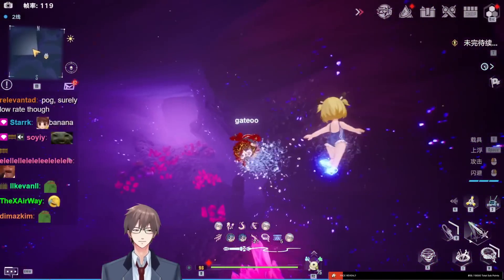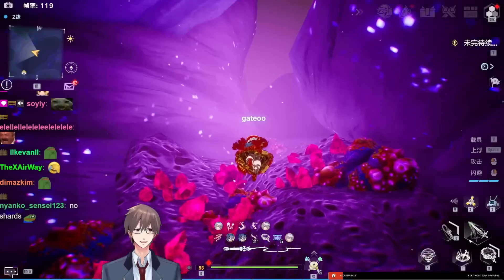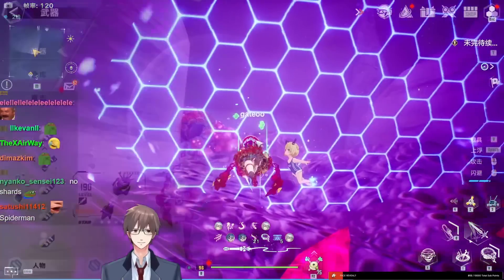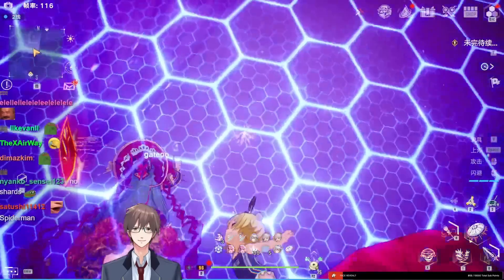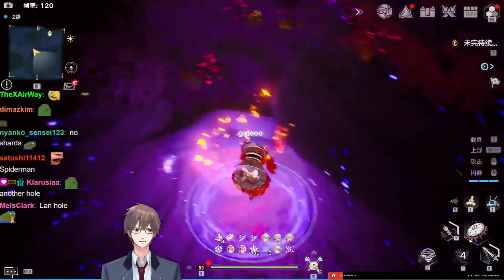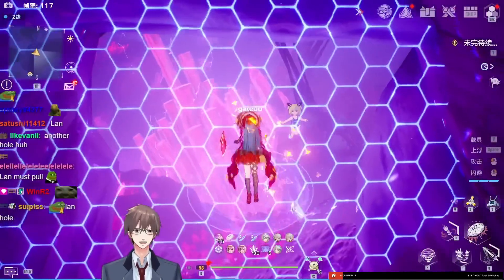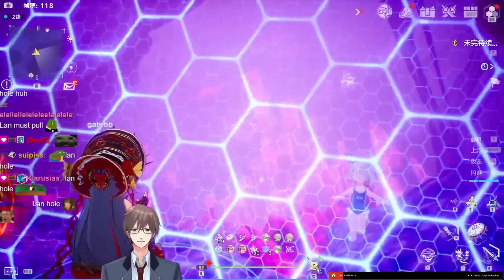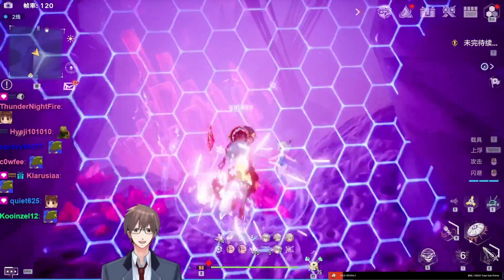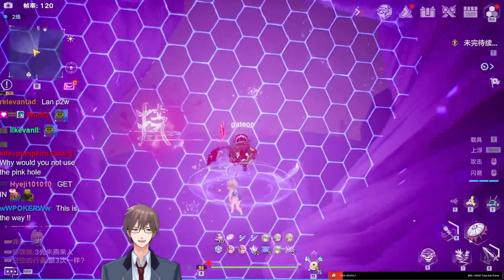For those who don't want to go through the webs, there is a hole right here, but it's blocked off. If you have Lan, you can generate an umbrella and use the Lan skill to go through — this is the Lan-exclusive hole. You have to be very close to the wall, spawn the umbrella on the other side, and just teleport in.